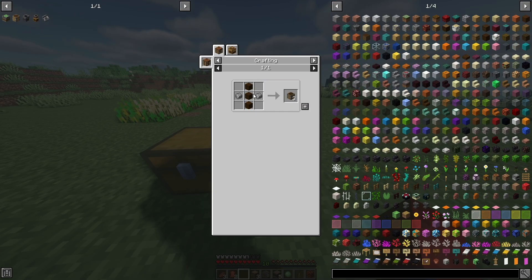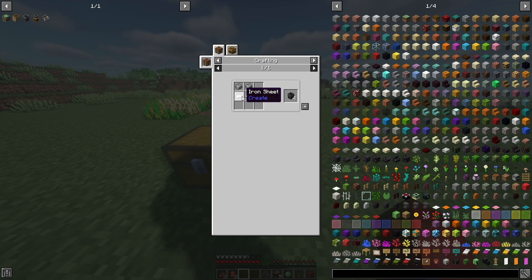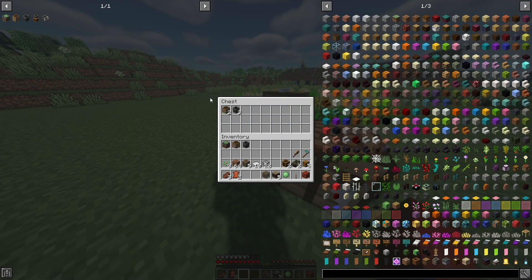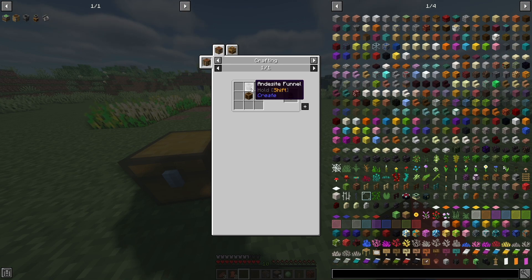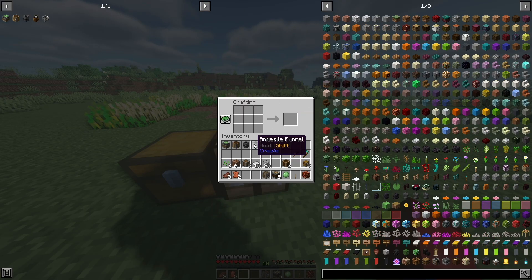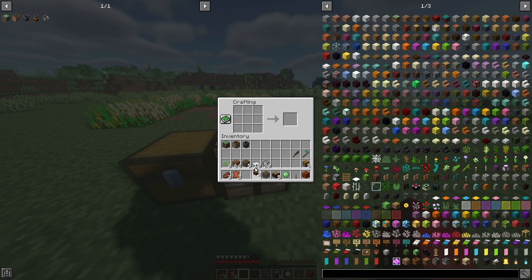We only need one radial chassis — it's three logs and two andesite alloys, so we'll throw the extras into a chest. The chute is two iron sheets and two andesite alloys and makes four, but we only need one. The portable storage interface is two andesite funnels and two brass casings. An andesite funnel is made from two andesite alloys and two dried kelp, giving you two funnels, which combine with the brass casings to make the portable storage interfaces.